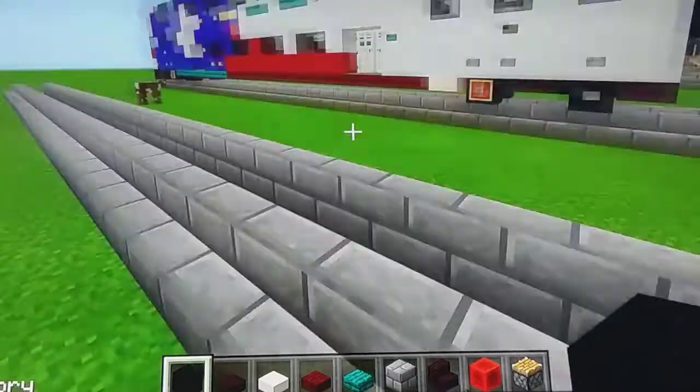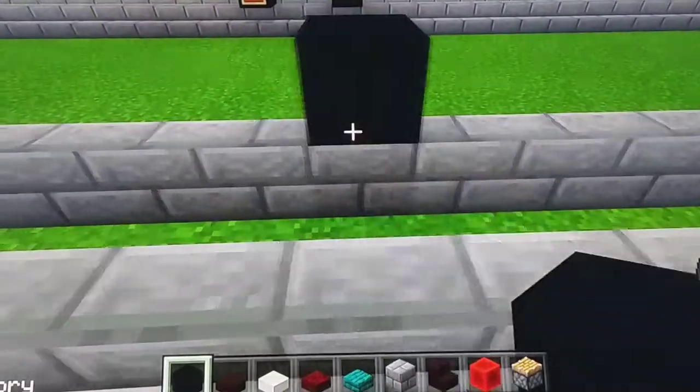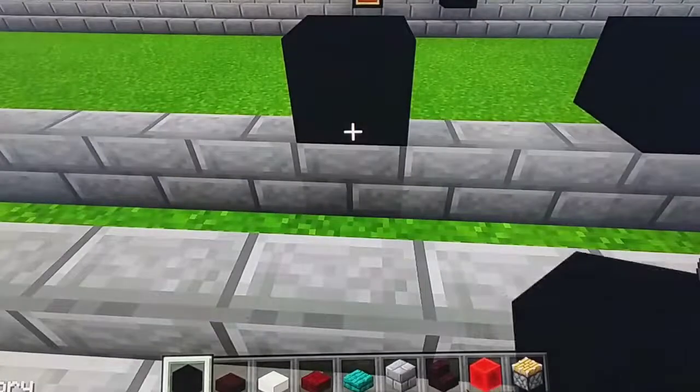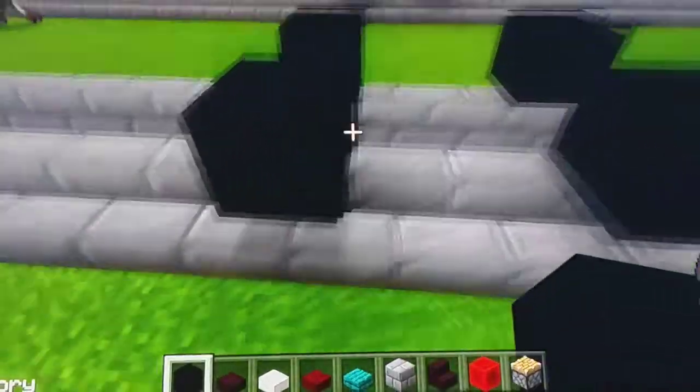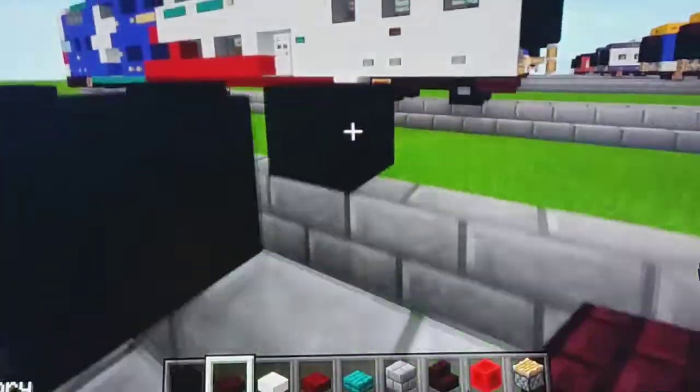So we're going to start making some wheels using black concrete. Put one right here, skip two and put one right here, and then do the same thing. Next we're going to use Netherbrick Slam to put above the wheels.